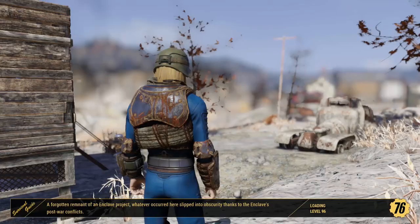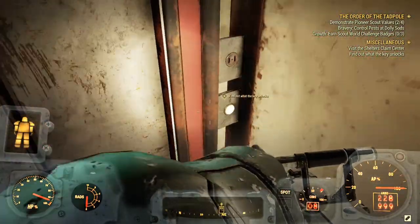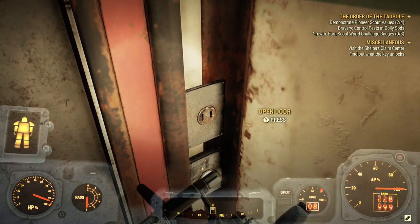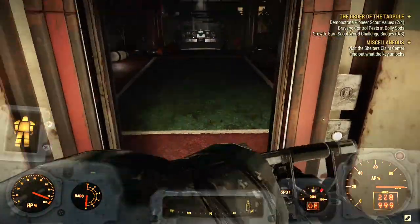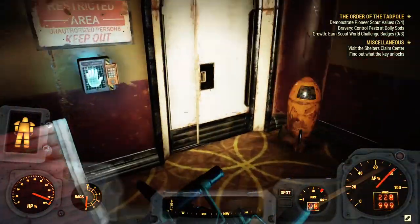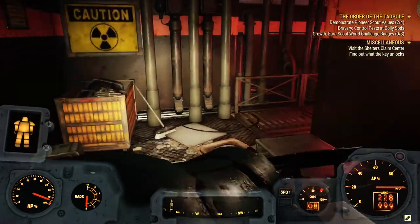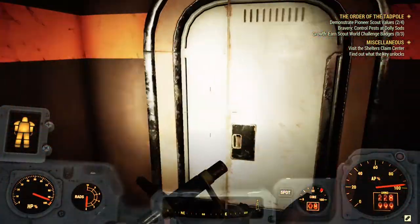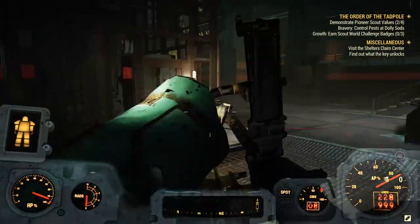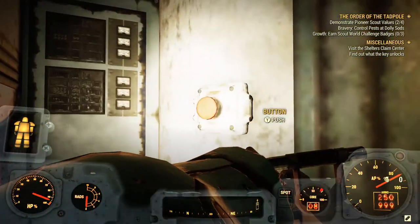Head inside the elevator — the small button won't work, so press the open door button above it. Make your way through the white door, then follow the path through the next door.